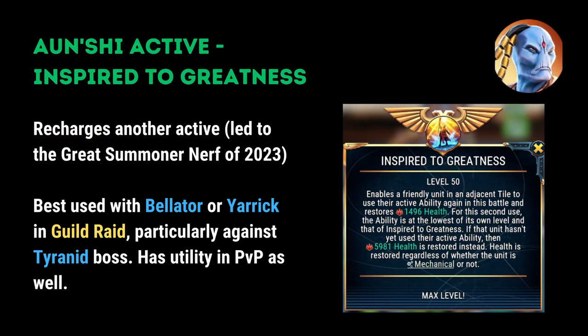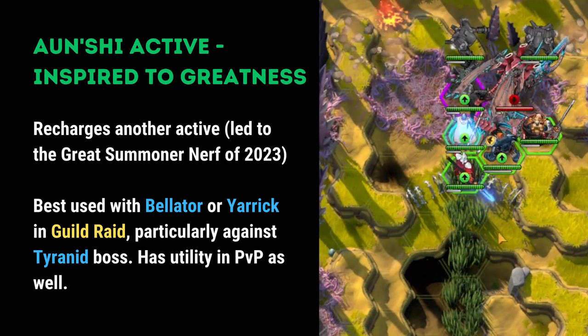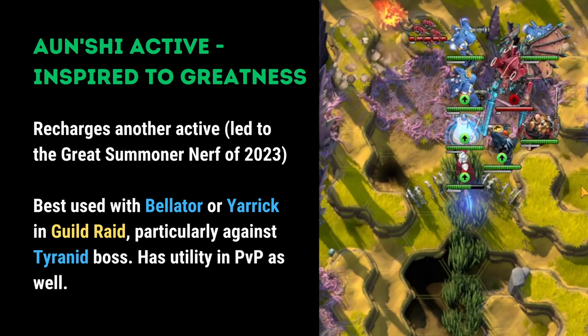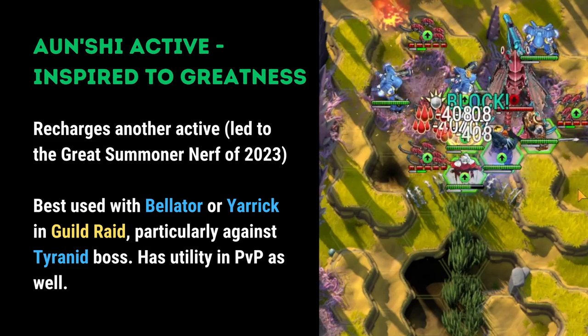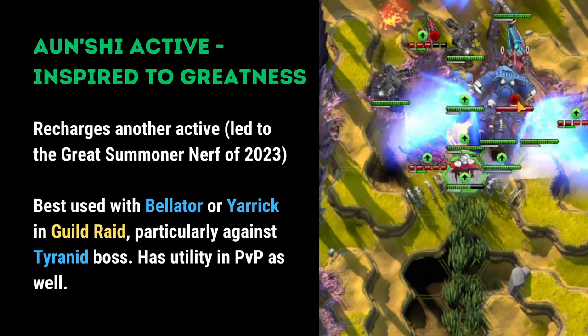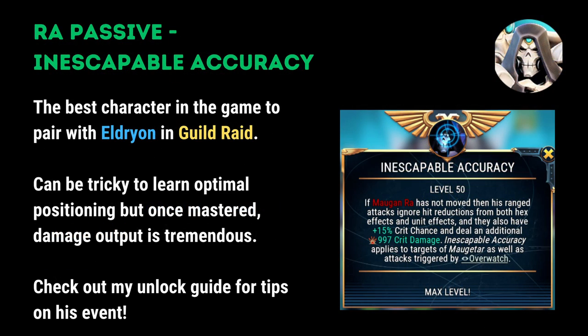The next recommendation is Onshi's Active. What it does is recharge another character's active and is best used in guild raid with characters like Bellator or Yarrick. Here you can see in the video how Bellator's active is recharged to create loads of summons and overload the Tyranid boss and really stack your damage numbers up.